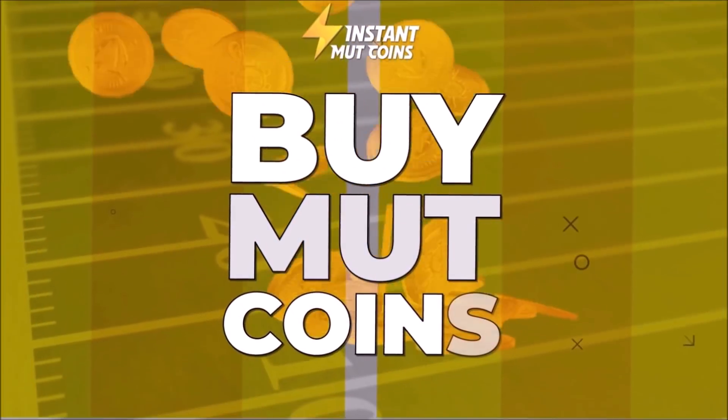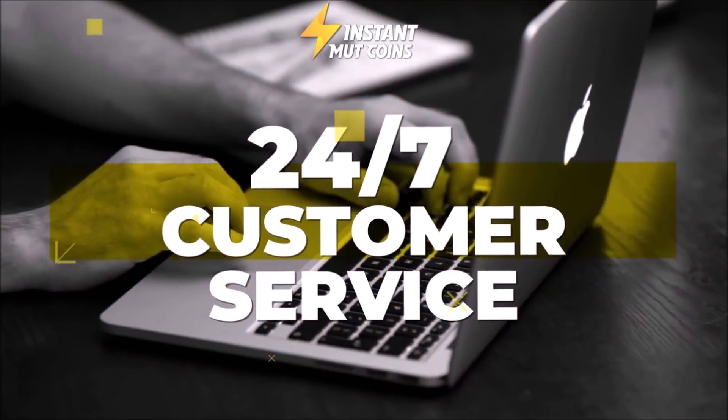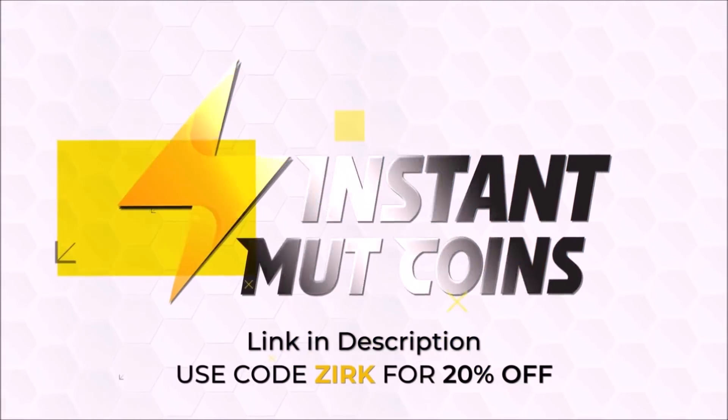Need some coins for that God Squad you've always wanted? For fast and cheap coins, check out InstantMudCoins.com and use code ZERK for 20% off. Link is in the description.